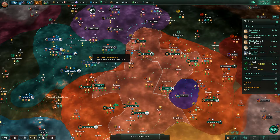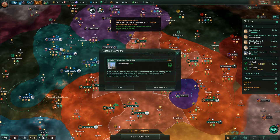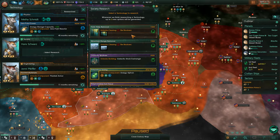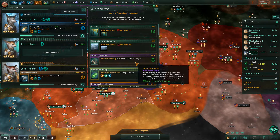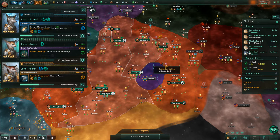Be nice people. Protocratic oligarchy — and we got habituality with 5% for every planet, which is nice. Tile blockers for sure. The galactic stock exchange — yep, let's do this instead.